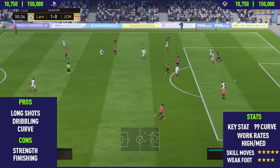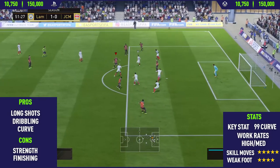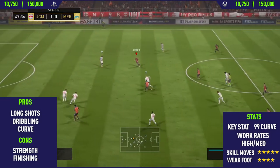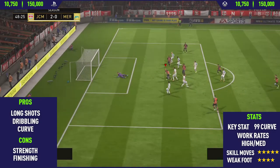The next pro on this card is his dribbling. This guy is one of the best dribblers on FIFA 18. As you'll see from these clips, he keeps it really close to his feet — it's basically impossible for defenders to dispossess him. His dribbling is so good, it feels really silky smooth when performing skill moves with him, which is also very helpful.